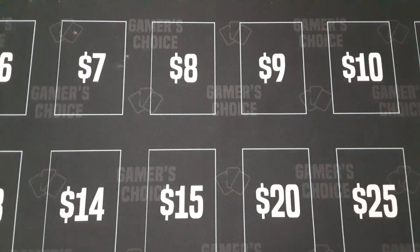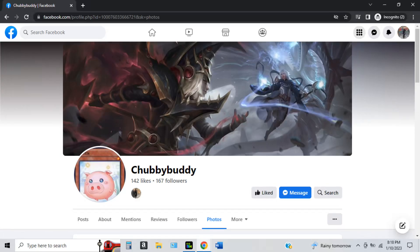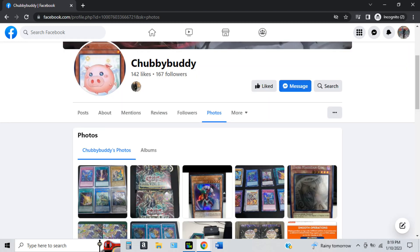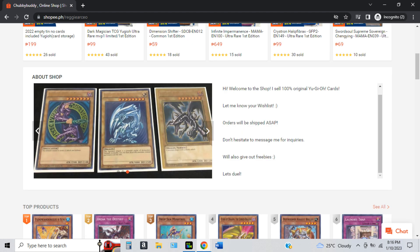What's up ladies and gentlemen, this is Lone Wolf XPG and today we're gonna do a little special opening. We have a package from my good friend Mr. Reggie Arceo, also known as Chubby Buddy. He actually sells a lot of good stuff for Yu-Gi-Oh! I'll leave a link in the description below for his Facebook page and his Shopee page so you can browse his wares, whether it's Yu-Gi-Oh! cards or accessories that cater to your dueling needs.